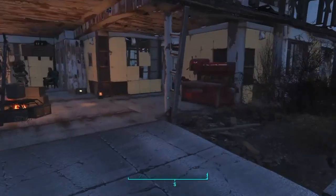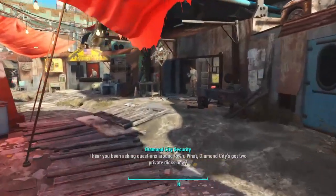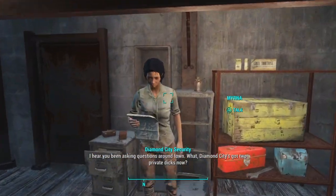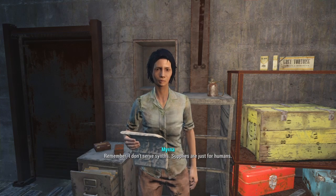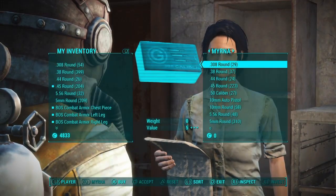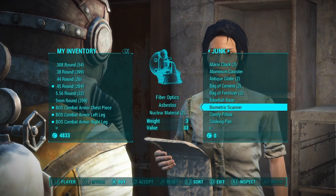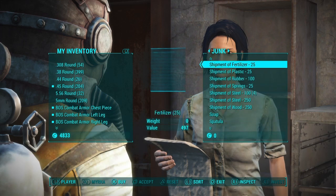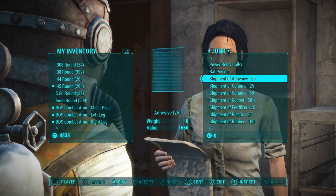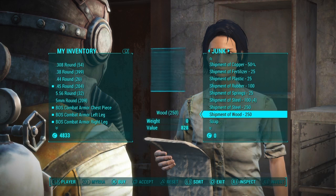Now for the materials part — to get a lot of materials, once you get all those caps from selling your purified water and Jet, you're going to want to go to anyone that sells stuff. It should be in the Junk section — you can get shipments of different things. If you need adhesive or ceramic you can get those, plus steel, wood, all that stuff.